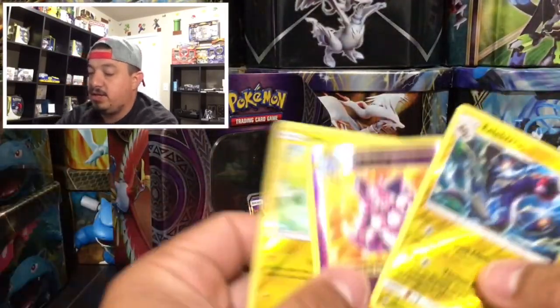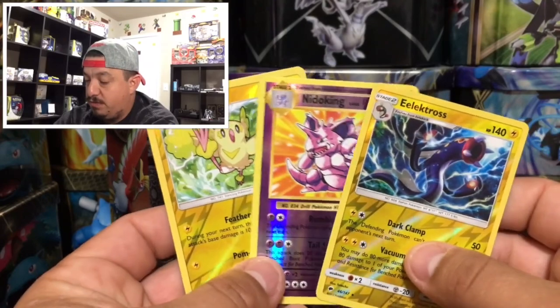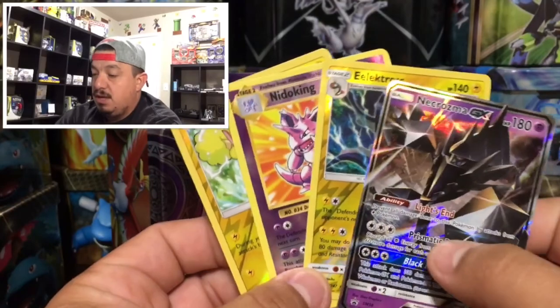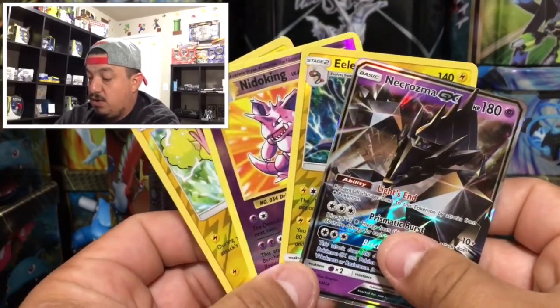Just to summarize today's pulls: we got three reverse holo rares - Electross, Nidoking, and Oricorio - and of course the Alakazam GX that comes in the tin. I really hope you guys enjoyed today's video. Don't forget to thumbs up, subscribe, and hit that bell. I'll catch you guys on tomorrow's video - thank you for watching, you guys have yourselves a great day!